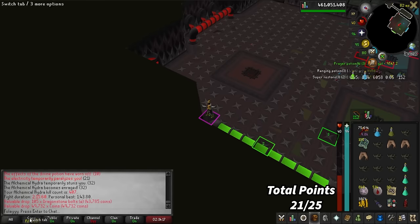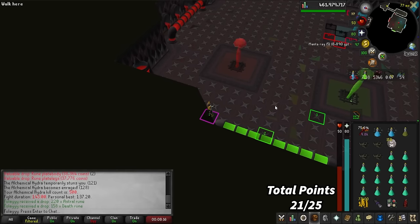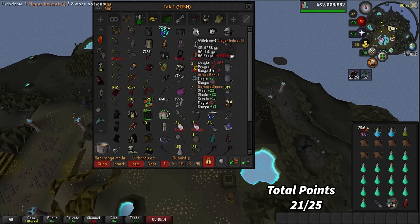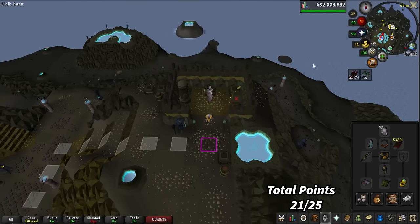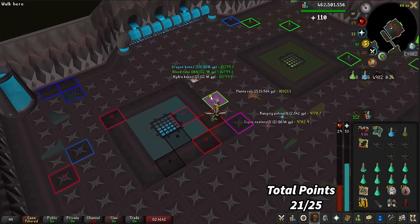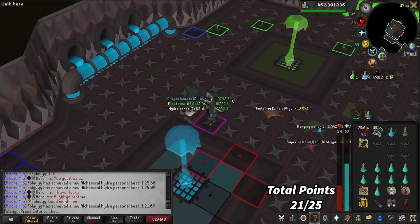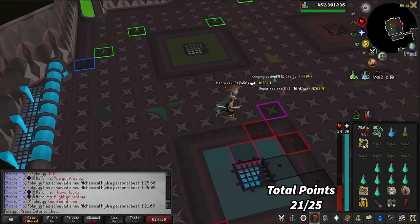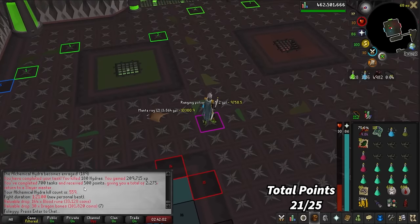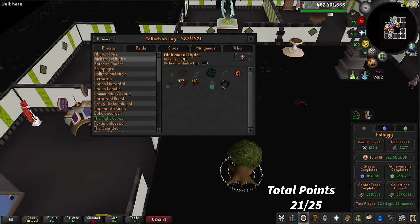We're past 400 kills now at Alchemical Hydra. 500 kill count — I've been doing this whole task with the Musa mask, not the Slayer Helm, so maybe I can get a new PB now. That is the end of the task. I got a new personal best — one second off the Grandmaster time. If I bring thralls I could definitely do it, but I didn't want to bring thralls because I wouldn't be able to high alch a lot of stuff. That is also the 700 task streak. We got 500 points for it, and we're at 2,275 points. 559 kills at Alchemical Hydra and we did not get any uniques.